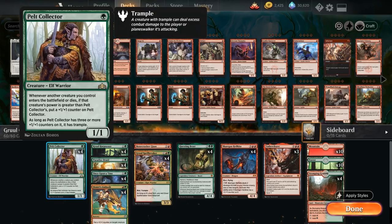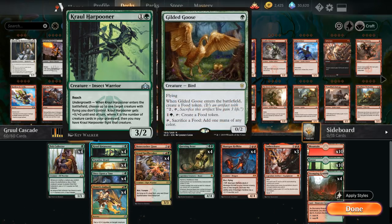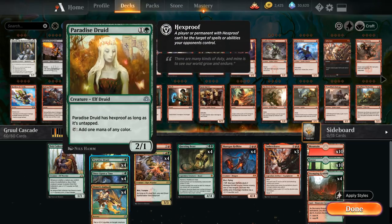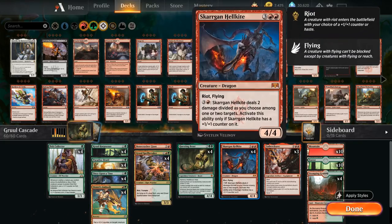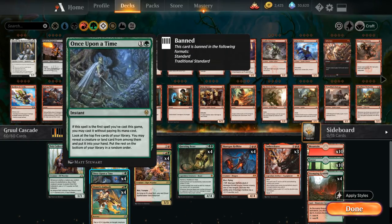So let's talk about the deck we're actually playing. We've got four Pelt Collectors at one mana. At two mana we're playing the full playset of Kraul Harpooner — a nice two-mana 3-power creature that gets even better against Gilded Goose. We also have the full playset of Paradise Druid as a mana accelerant to help us cast turn-three Questing Beasts and turn-four Skarrgan Hellkites. Four copies of Once Upon a Time round out the early game.